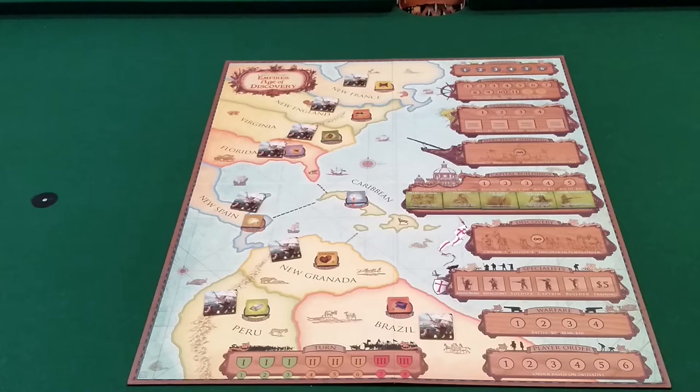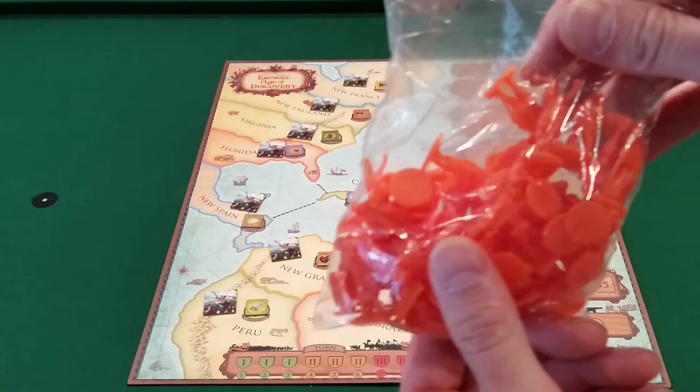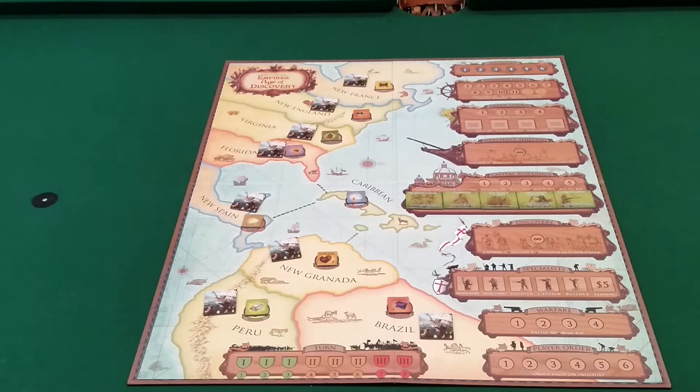This is a worker placement game. Players will have a bag full of plastic workers of different types that they'll use each turn to place into event boxes on the right-hand side of the board. Each event box gives players a different benefit depending on which box you put your workers in. There are eight turns in the game, and each player will start with five workers per turn.